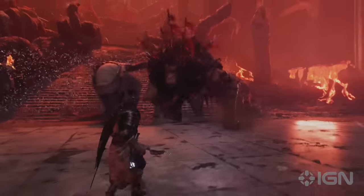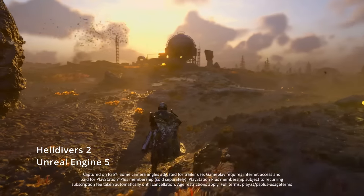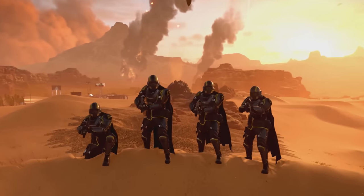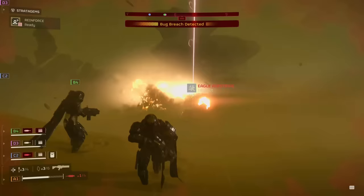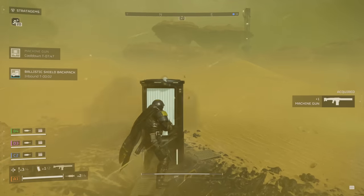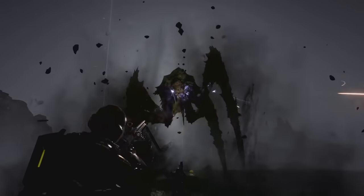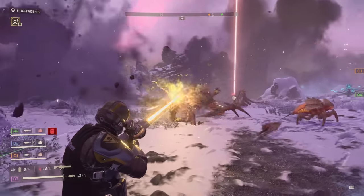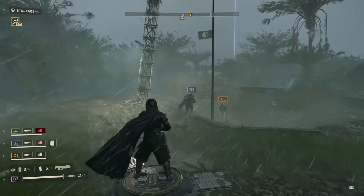Moving on to another upcoming game, Helldivers 2 has just received a gameplay trailer and it's looking pretty interesting. These sorts of co-op shooters with hectic gameplay generally sacrifice graphical fidelity, but Helldivers is looking pretty good. This is the PlayStation 5 version, so I imagine it will look even better on PC. The lighting effects reflecting on the character models look really cool, as do the particle effects, which really add to the chaotic nature of the game.